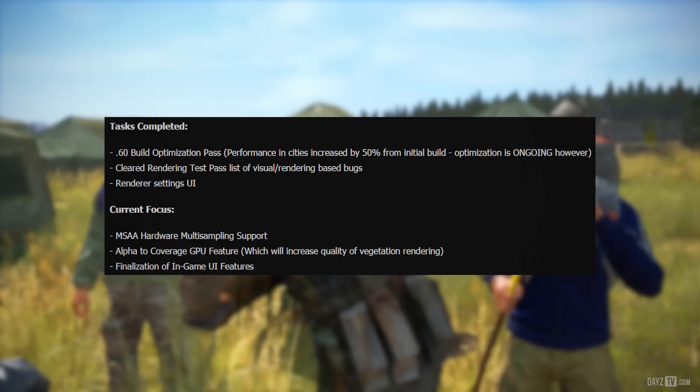Tasks completed: the 6.0 build optimization pass saw performance in cities increased by 50% from the initial build, though optimization is ongoing. The team also cleared a rendering test pass list of visual rendering-based bugs, and the rendering settings UI has been completed.